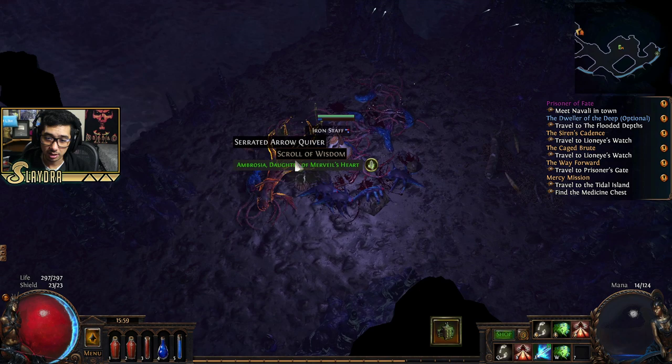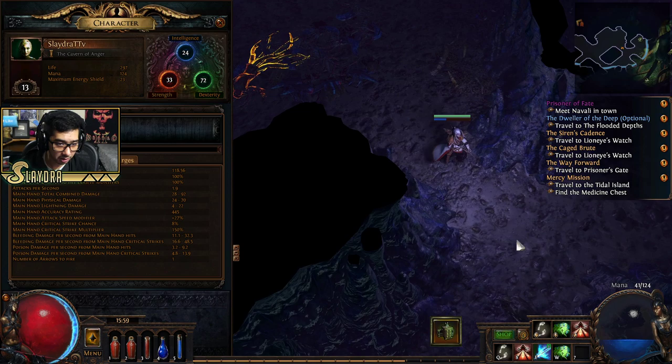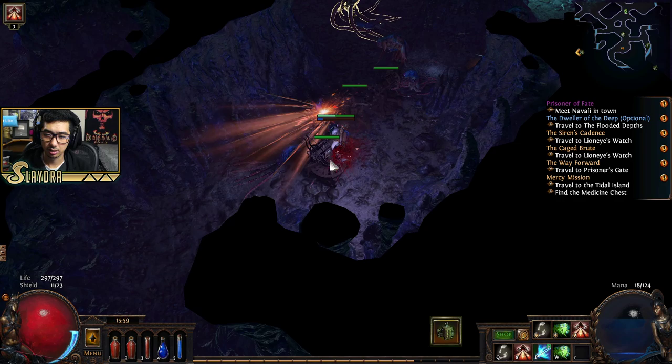We got a new quiver. This one grants extra damage and accuracy. Accuracy is basically your chance to hit — it's linked to your chance to hit enemies.